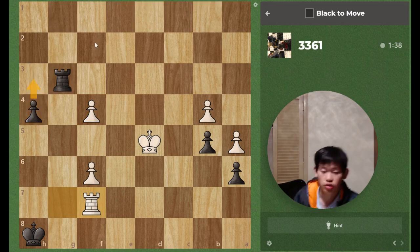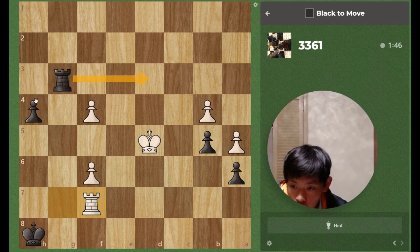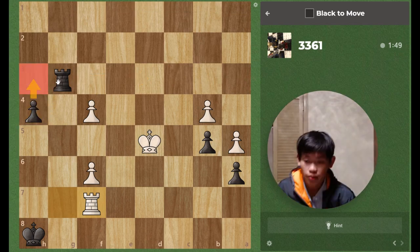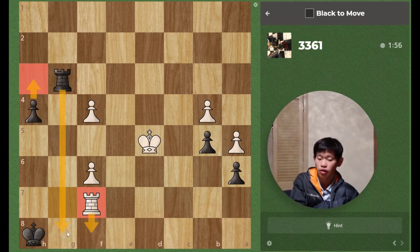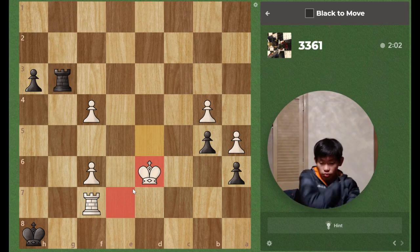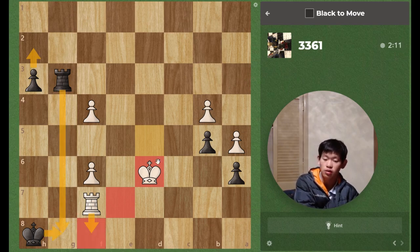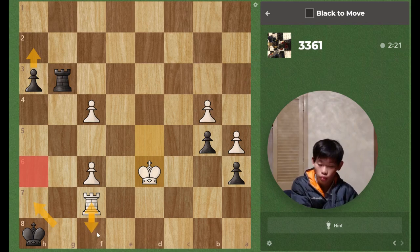Now, we should decide whether to play rook d3 check or not. That is a question we must ask ourselves. But let's say we play h3, rook f8 check, and then rook g8 — I think we are winning. So h3, king d6. King d6 plans to go to king e7. So after h2, rook f8 check, takes, and then king e7.